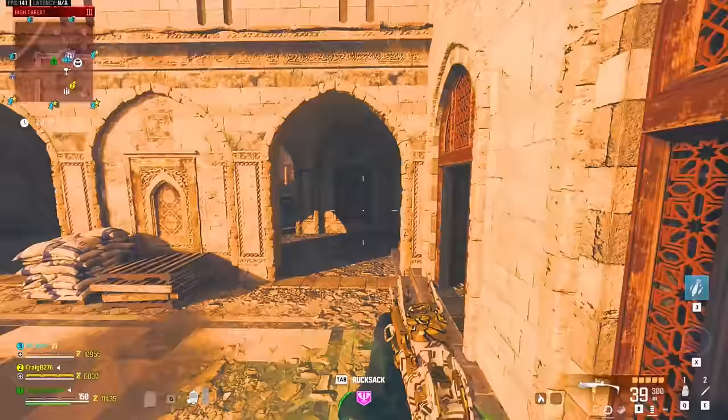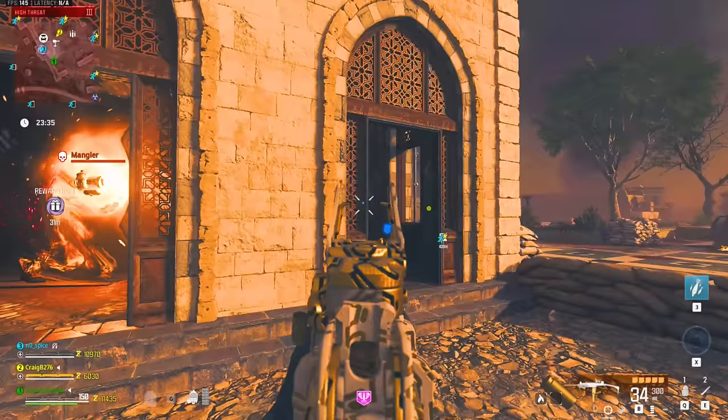So to summarize: you get one containment point for a tier 1 contract, two points for a tier 2 contract, and three points for a tier 3 contract. Super easy to remember.